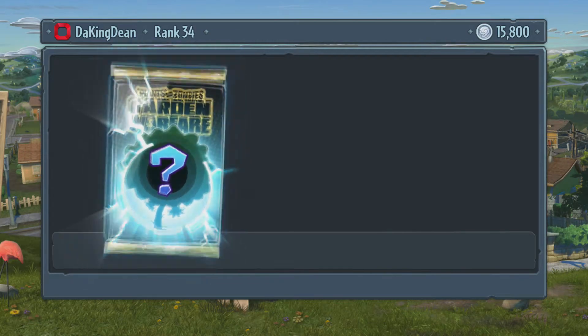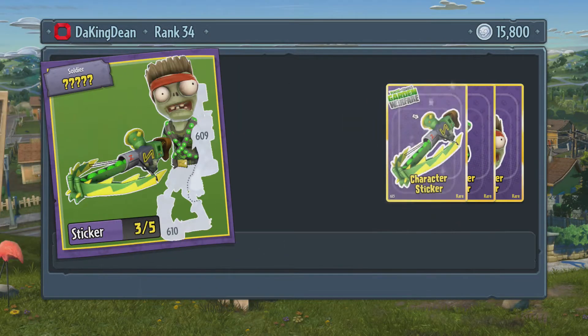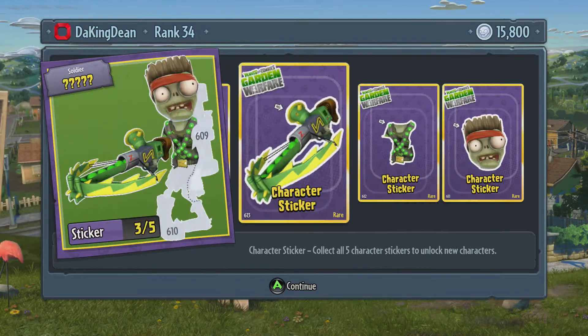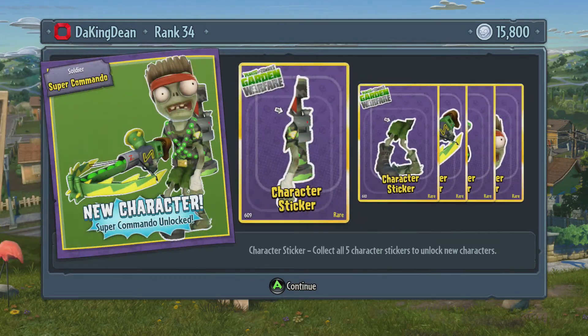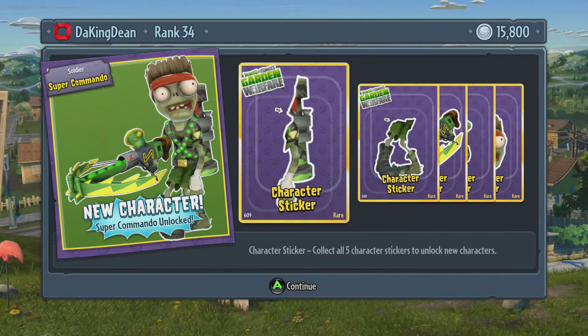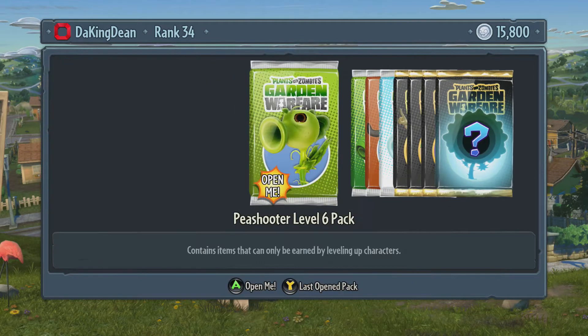We get another soldier — yes! What is this one? This is the Super Commando! He looks amazing. That weapon is like a crossbow shooter thing — it looks cool. I've seen this one get played a lot and I've really wanted to try him out. Not just the commando, dudes — the Super Commando! Hasta la vista, the Super Commando!